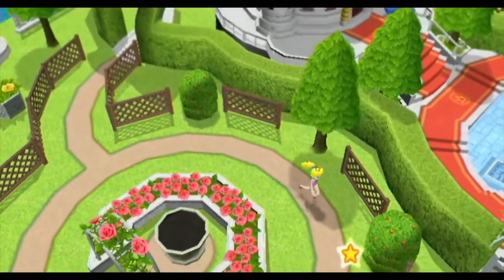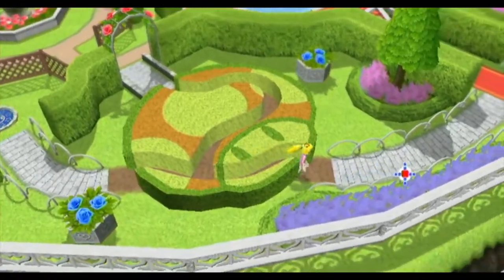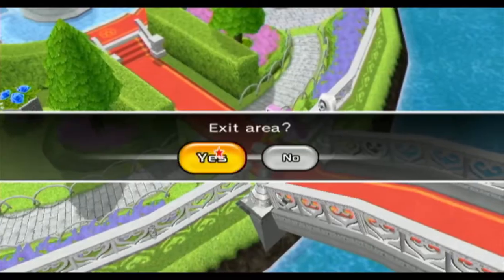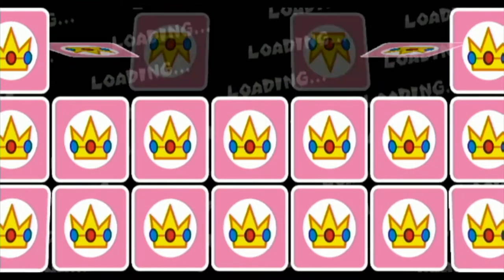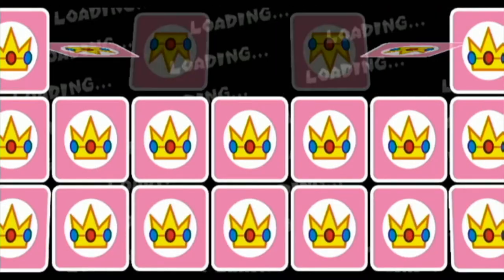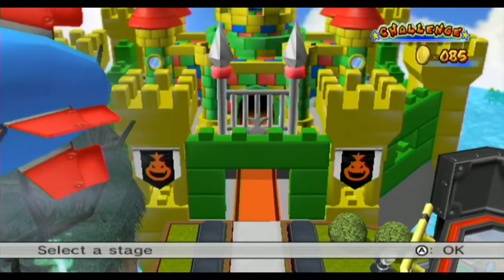Anyway, I think that's everything we can do here. Let's detour over to Mario Stadium — let's see what we can do with Peach. Since we have Peach unlocked now, we can actually potentially do some more things in Mario Stadium.